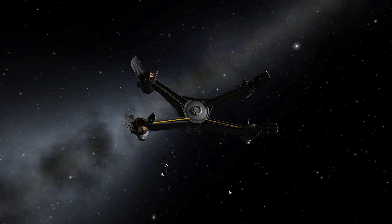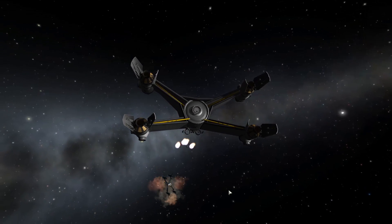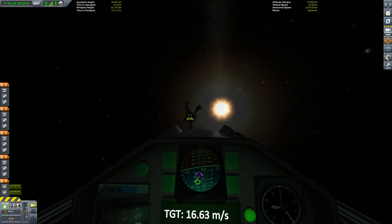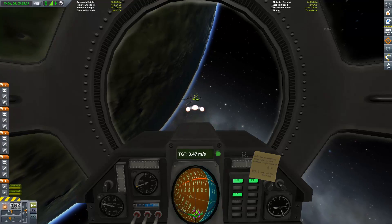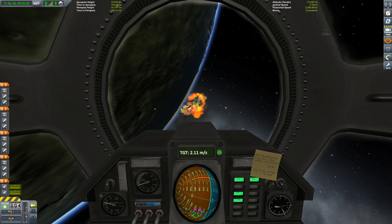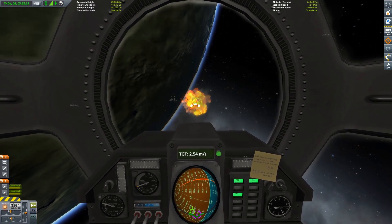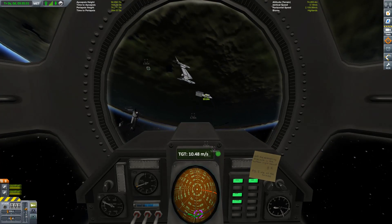Aiming is basically just lining up by eye. I don't have any weapon mods like BD Armory or even Raster Prop Monitor to try to get a better aim — I'm just using the default nav ball, pointing the ship right at the pink dot. Looks like I took out the main fuel tank.